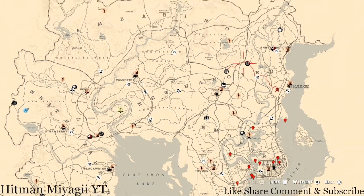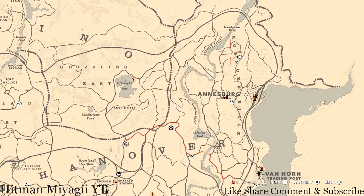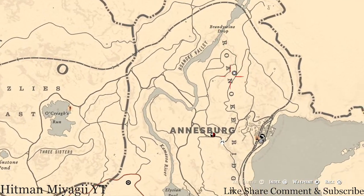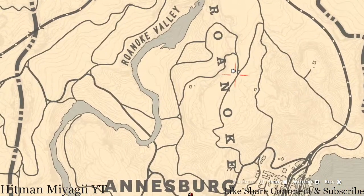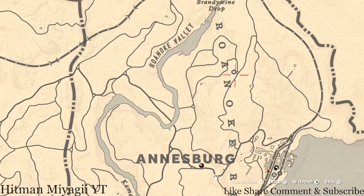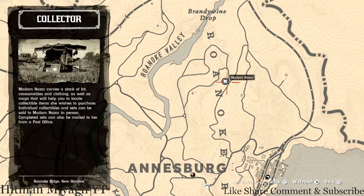Today Madame Nazar is up in Ansburg, or around Ansburg, in Roanoke Ridge near Brandywine Drop. She's up here in the hills and mountains. She will be here until 2 a.m. — that's Eastern Standard Time, New York time zone, East Coast time zone.